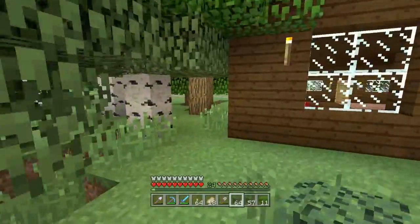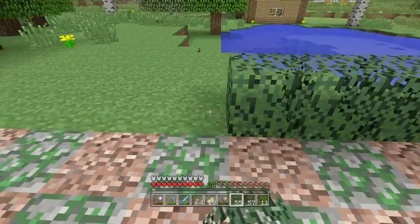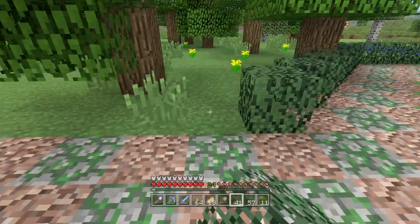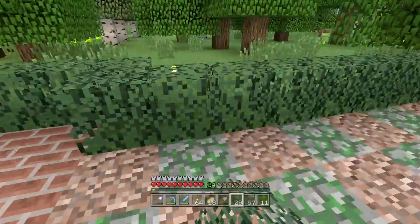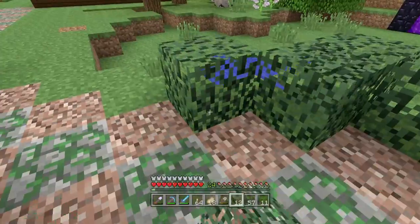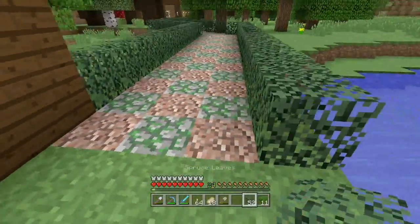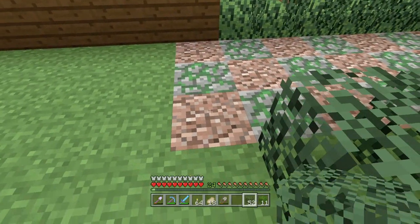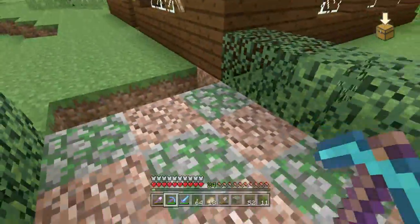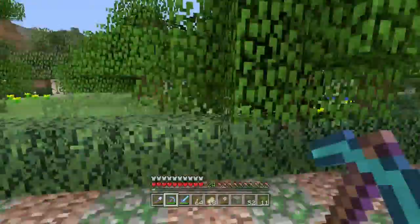I'll just start from this side. Let's start placing the leaves. Oh yeah, there you go — this is gonna look nice. I think I'm gonna take out that one stone. I need to put a grass dirt block there instead. There we go — the path from my house to Zach's house is complete!